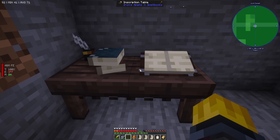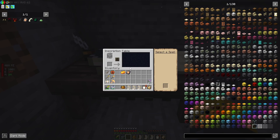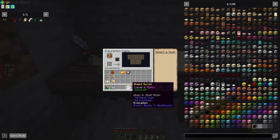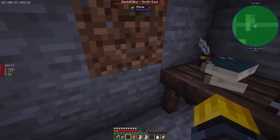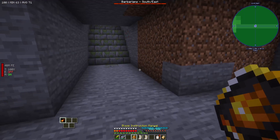At the inscription table, we place the book at the top and it opens five slots for placing any scrolls with the spells we want. In my case it's going to be the shield scroll, the raise dead scroll, and the firebolt scroll. We click on that and - oh, barbarians to the southeast! How convenient, we can try this thing on the barbarians straight away.